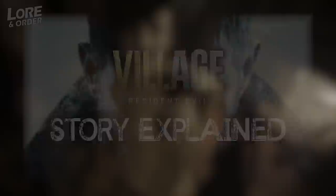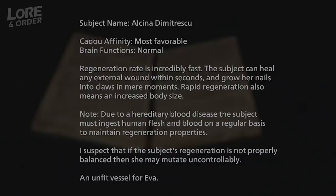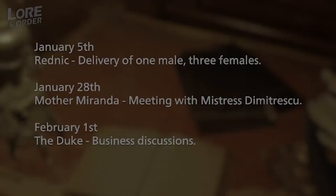In my Story Explained video for Village, I mentioned that Lady D had a hereditary blood disorder named Porphyria, and that her unique abilities — her ability to transform and back again — meant that, according to Miranda, she needed regular bodies and blood. There's a note mentioning another man called Rednick who delivered humans to the castle for consumption, but perhaps they ate Rednick, meaning Lady Dimitrescu needed to source bodies another way — through the Duke.